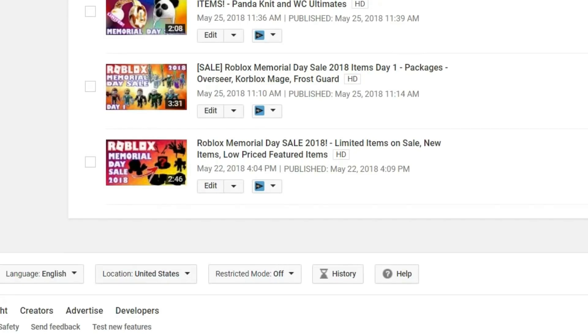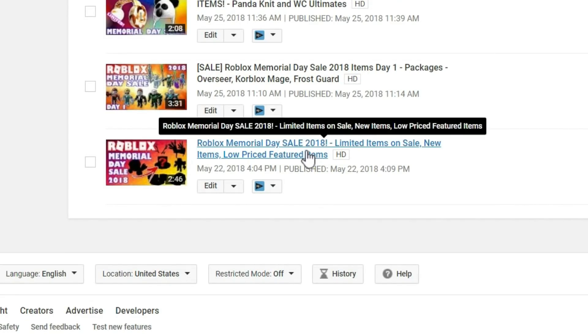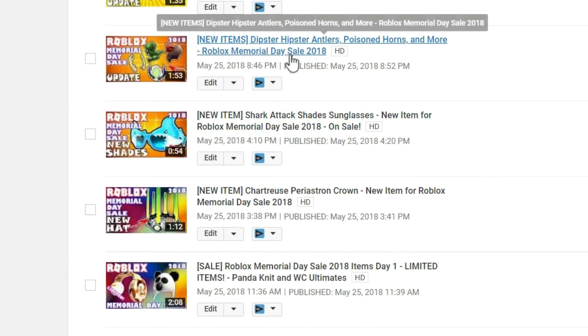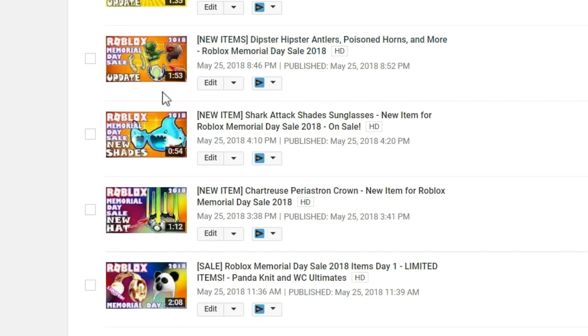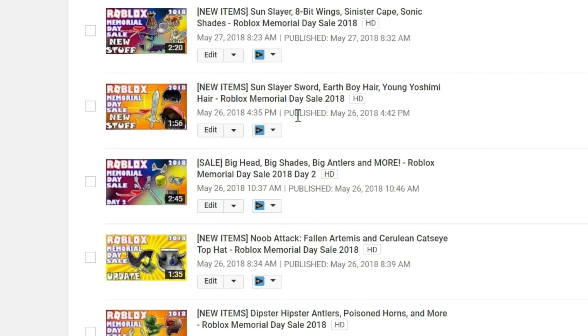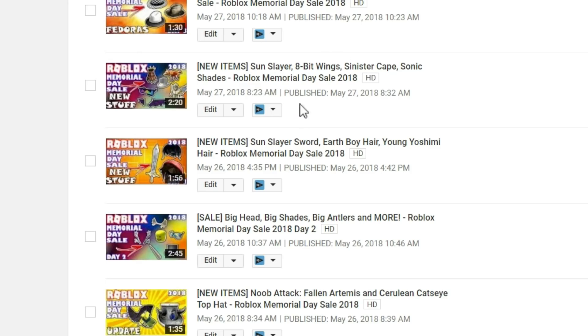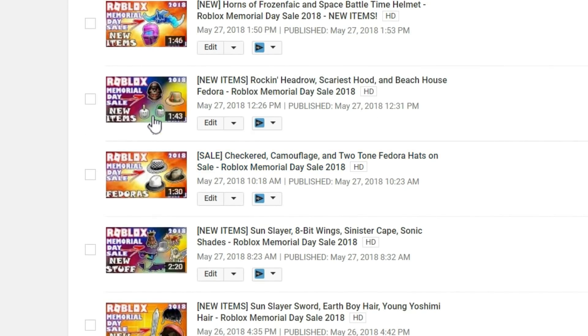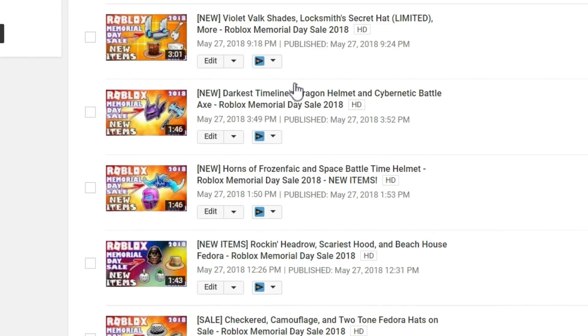Last year I covered this Memorial Day sale pretty much through the whole thing. We did a prediction video like this one. We had packages like the Overseer, the Core Blocks, Mange, Frost Guard General; we had Clockwork headphones going on sale, the Panda Knit, cool new hats, new releases like the dipster hipster antlers, the poison horns with a really neat trail — though those were super expensive. A whole bunch of big-sized items went on sale too.